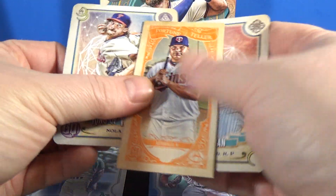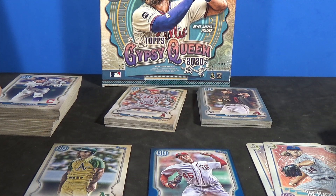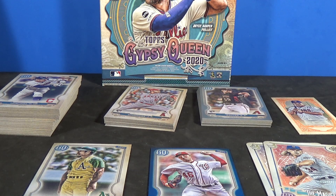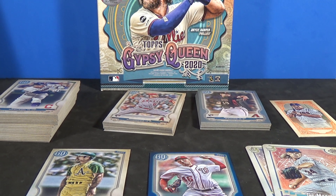I'd probably prefer two Blaster Boxes for only $2 more than the Megabox. But I figured I'd at least open it and show you guys what they look like. The odds are longer on these — you can get two Blasters for only $2 more and the odds are better and you get more cards from two Blasters. Overall not a bad break — did hit a short print, did hit an Indigo, have the silvers, a few rookies. Thanks for watching everyone.